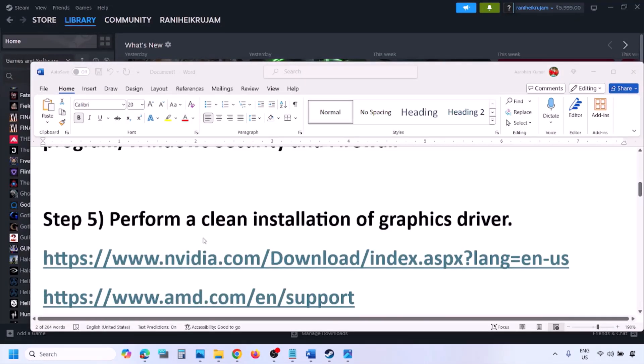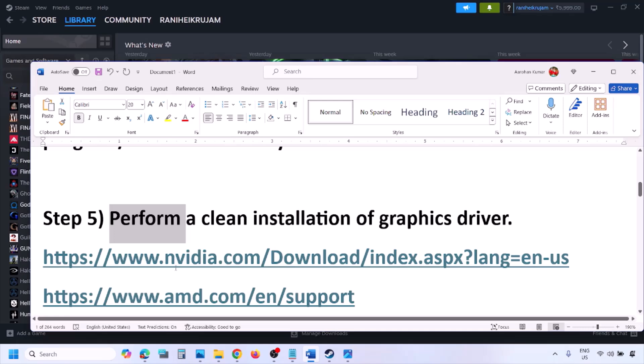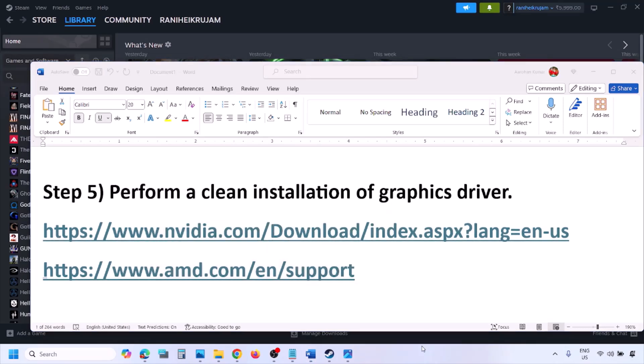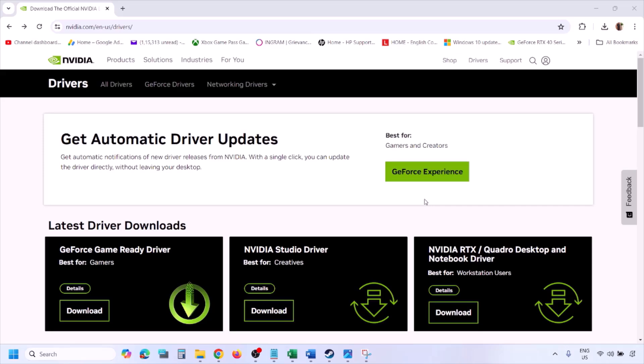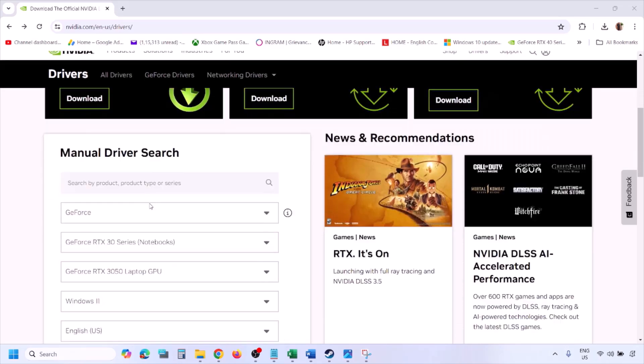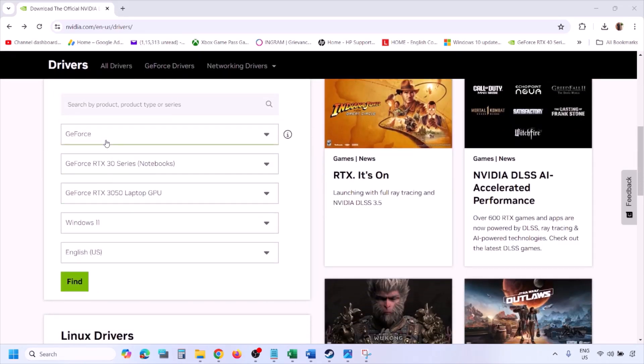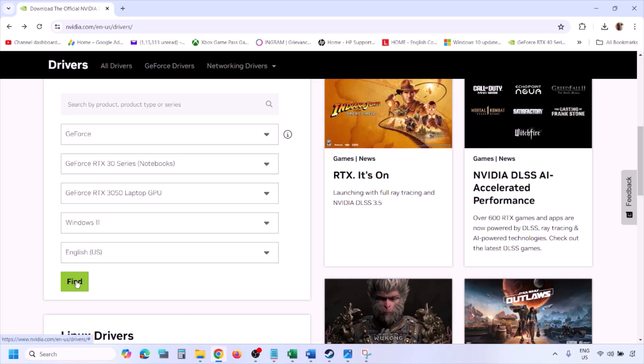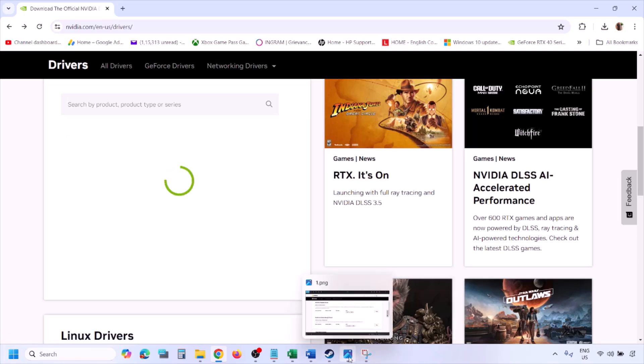The next step is to perform a clean installation of your graphics card driver. If you have an Nvidia card, go to the Nvidia website; if you have an AMD card, go to the AMD website. On the Nvidia website, select your graphics card from the list and select the correct operating system — Windows 11 or Windows 10 — then click Find.